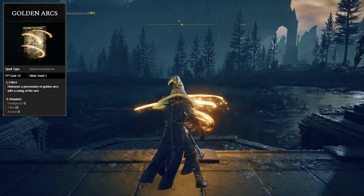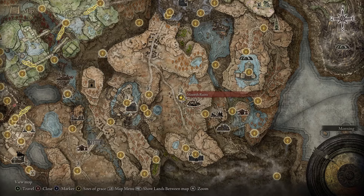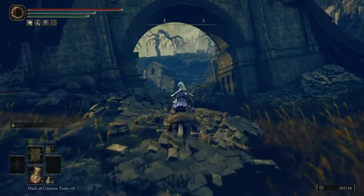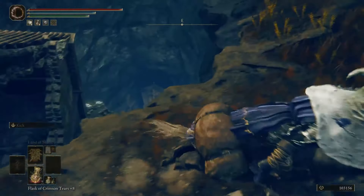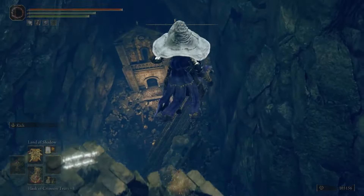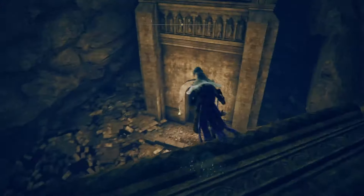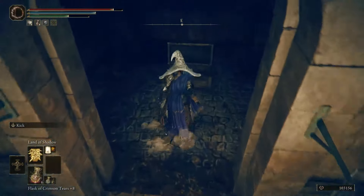Up next, we have the Golden Arc Incantation. This can be found near the Morth Ruins Grace. From the Grace, you just want to travel southeast into the Morth Ruins. We want to hop on our horse and go straight, going over these rocks. Be careful not to fall because there's a hole, but we want to jump on this corner, aiming for the highest ledge of this broken-down house. If you don't land on that, you're going to die on the fall. From there, you can drop down, and the incantation will be in the chest right in front of you in the doorway.